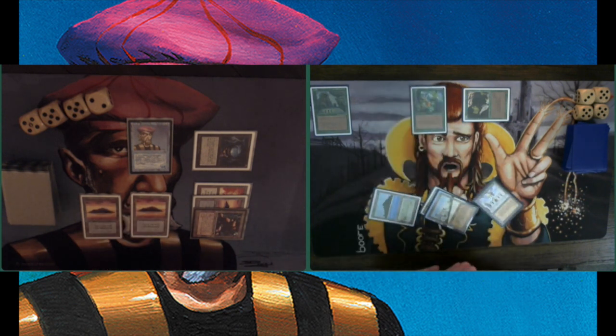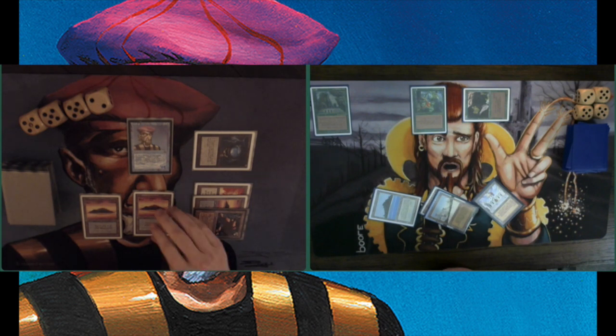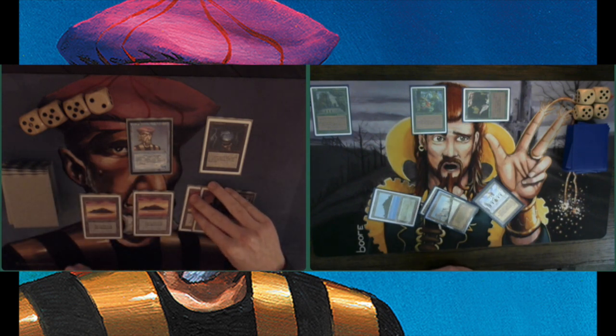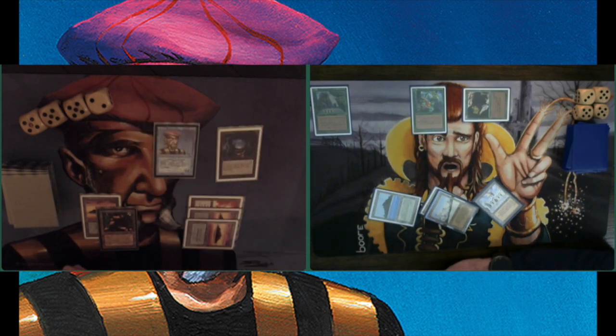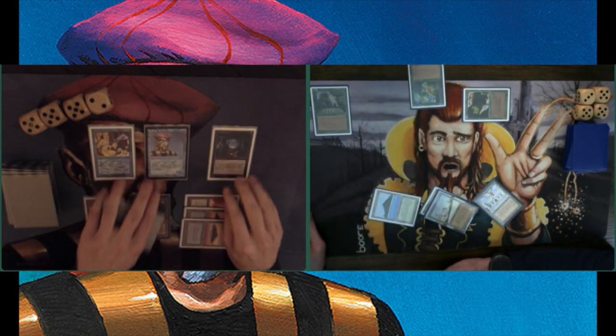And there's the Erhnam Djinn — a lot of aggression. Am I going to counter this? Looking at my two blue lands, it looks like I am. Or am I not? Maybe I have a Control Magic in hand. Or even worse for my opponent — finding a City in a Bottle, that would be absolutely devastating. Deciding to tap four. Yes, there's a Control Magic — actually taking over that Erhnam. Does mean I cannot counter next turn.